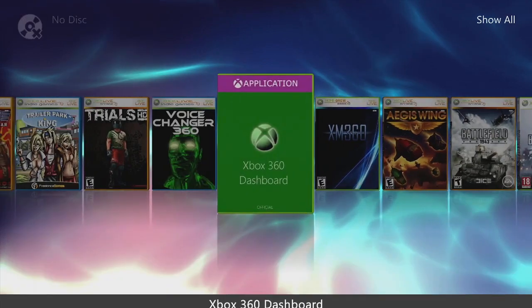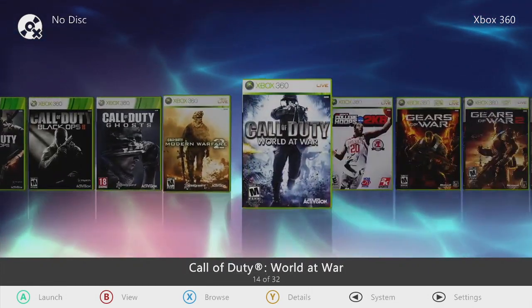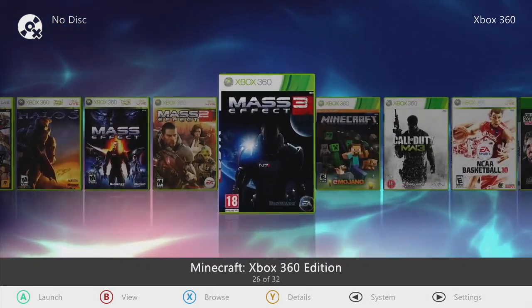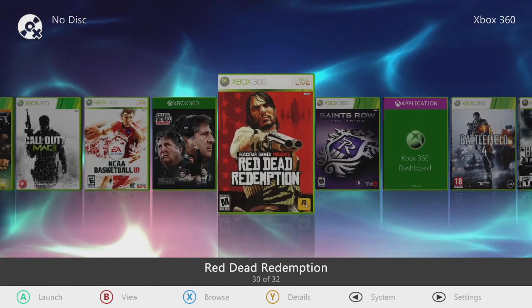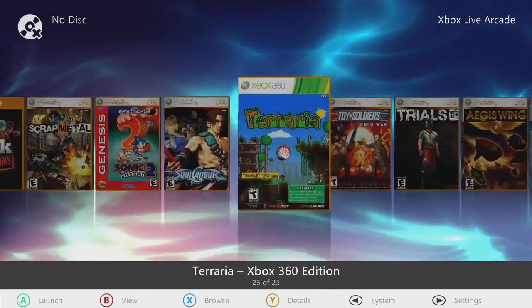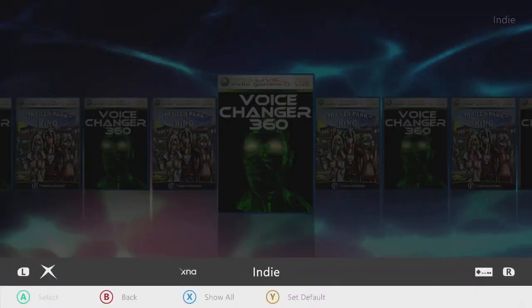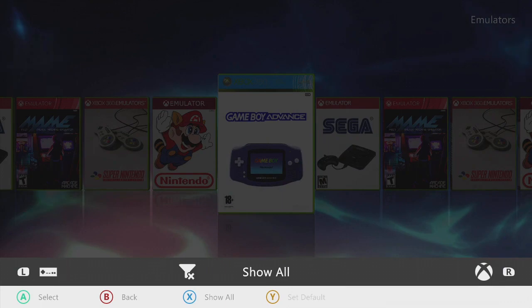Start up at the dashboard: Battlefields, Borderlands, Bulletstorm, Call of Duties at the yin-yang, College Hoops 2K8, Gears of War series, Grand Theft Auto series, Halo, Mass Effect trilogy, Minecraft, Modern Warfare 3, NCAA Basketball 10, College Football Revamped version 19 latest edition, Red Dead Redemption, Saints Row, and back to the dashboard. Xbox Live Arcade — 25 titles. Your homebrew section where your tools reside. Classic game: Midnight Club 3 Dub Edition. Indie games: Trailer Park King, Voice Changer 360. Emulators: Game Boy Advance, Sega, SNES, Nintendo.